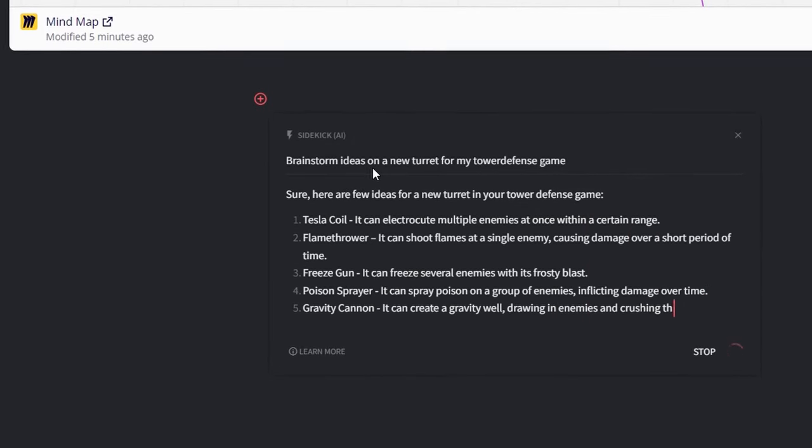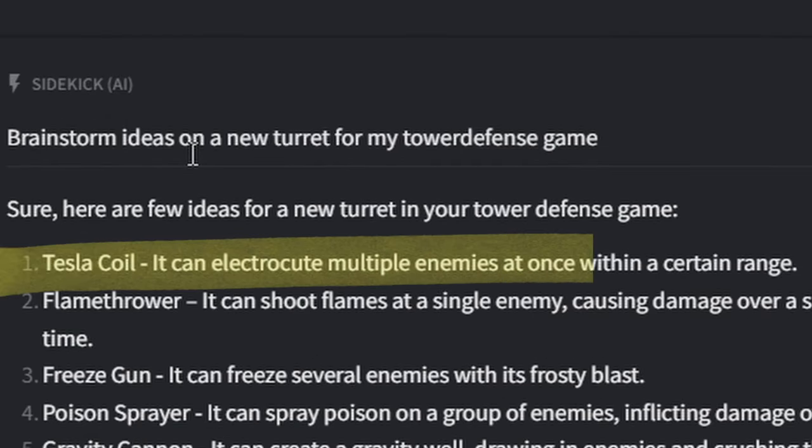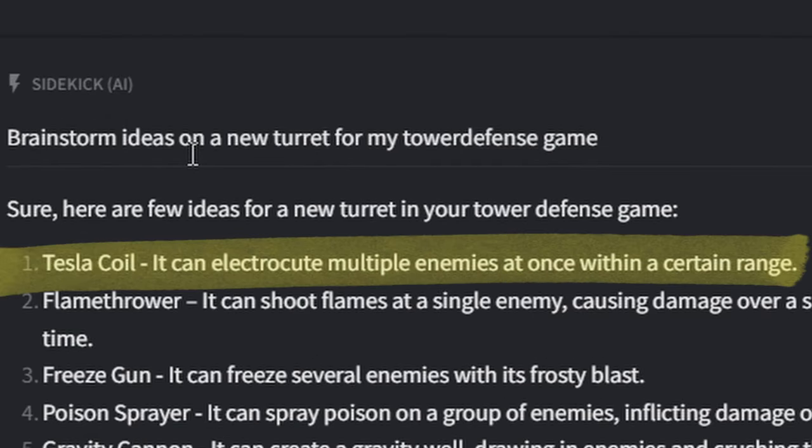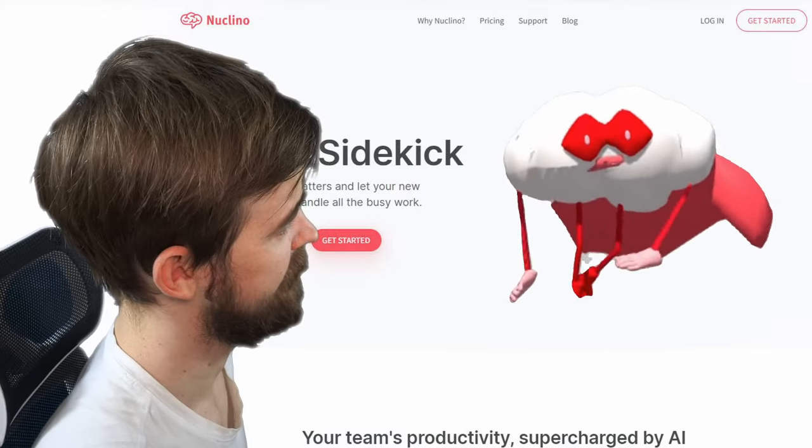Getting my newfound sidekick to spit out his genius is as simple as just asking him to generate ideas for a new turret. And boy oh boy, did he deliver. He generated a ton of great ideas, but the one that truly electrified me was the Tesla turret. I immediately could envision it, and that's how it was decided — I'm adding a Tesla turret to my game. Thank you, Sidekick. Very cool.